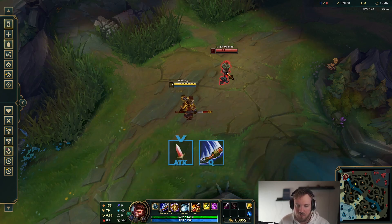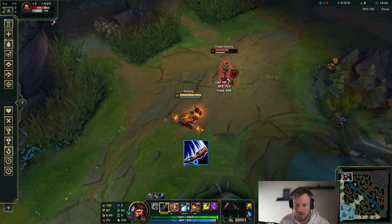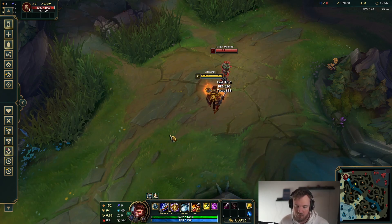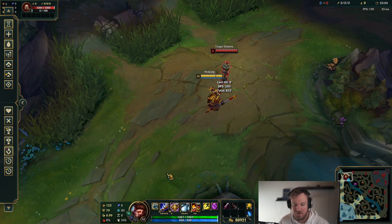Your Q gives you extra range — this is one thing to note. If you look at my auto range right now, it's here. But if you look at my Q, it's all the way out here. It's a massive range difference, and you want to utilize that to your advantage. Level 1 it's not going to be as much, it's going to be very small, but it gets better and better every time you level it up.